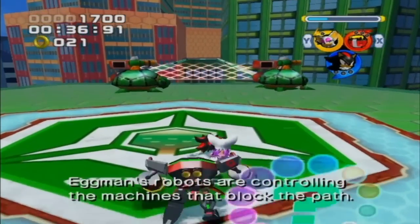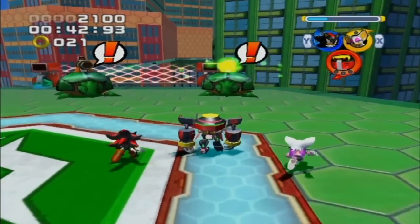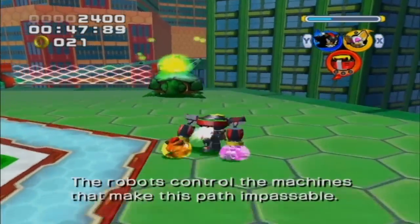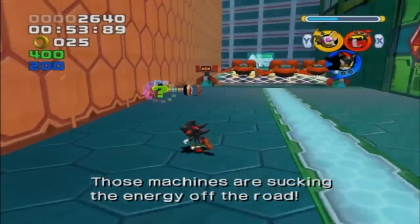Made it right into the ring. Eight robots are controlling the machines that block the path, so I'm guessing I have to defeat these machines to move on. Let's not get shot by those lasers. We can just one-shot them with Omega — and that'll build some platforms. Back to speed. That's kind of cool, I like that.